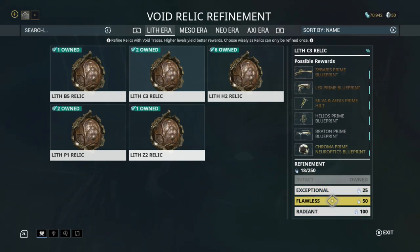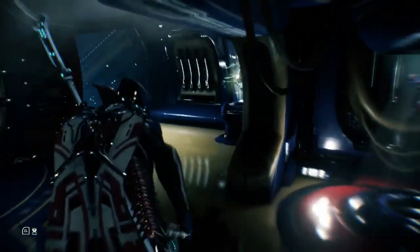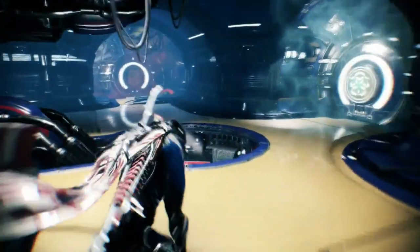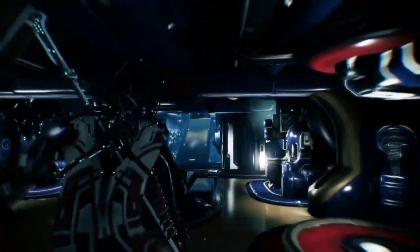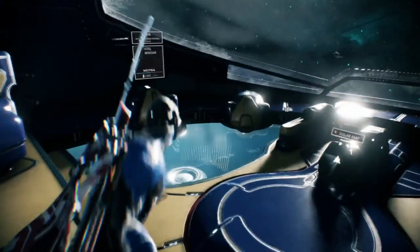As the Chroma Prime goes up, along with the Helios Prime and the Bratton Prime, the common drops go down. So if there's something in particular you want, like your Chroma Prime blueprint, it doesn't hurt to farm your more common relics for a while, build up a nice collection of Void Traces, and then refine the relics that have the pieces you want into much better relics so that you have a better chance of getting it.